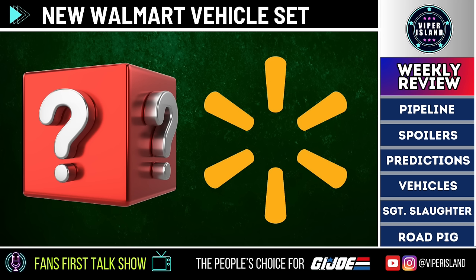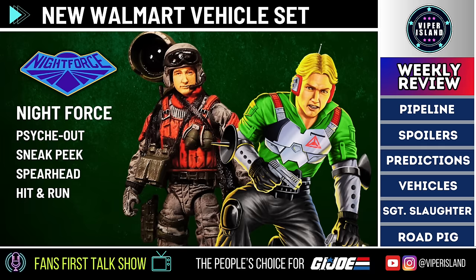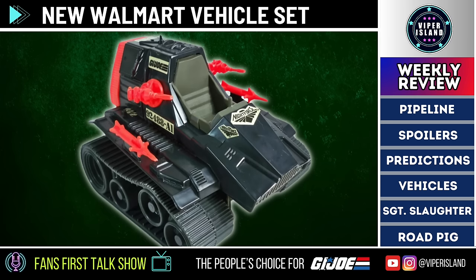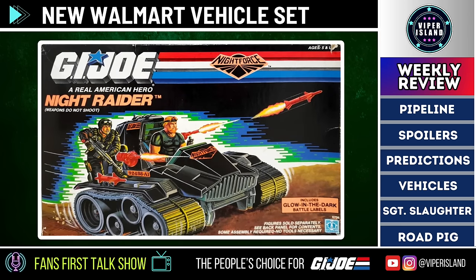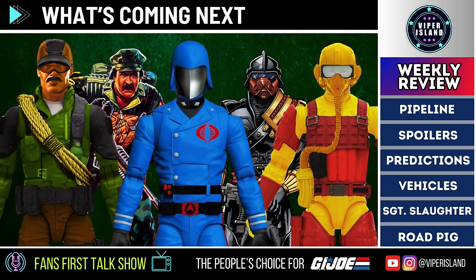Next, we believe a new Walmart exclusive vehicle is on the way later this year. On the Joe side, there are two lead candidates: the first is the Covert Ops ATV, a dark-colored redeco of the Cobra Ferret, though it's unclear which character will be paired with it — possibly someone who can double as a troop builder, like Psych Out, Sneak Peek, Spearhead, or Hit and Run. Another option is the Night Force Night Raider, a redeco of the Triple T tank. We anticipate the Night Raider will join Classified alongside the Triple T sometime in the 2024–25 cycle, and possibly even before the Triple T itself.